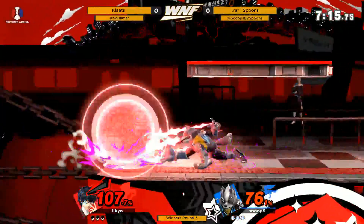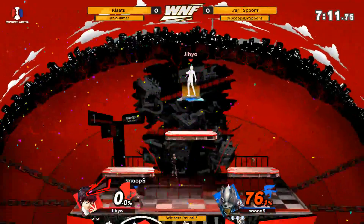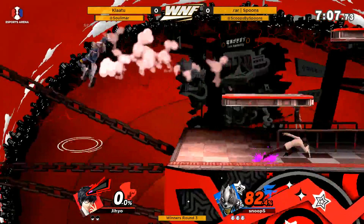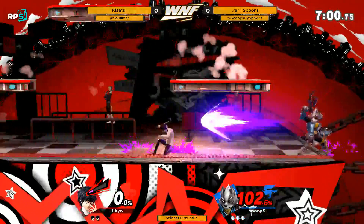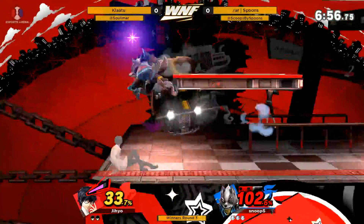When I was playing Joker I kept getting confused trying to get the grappling hook but having Arsene. Looks like Spoons gets the first stock with the down smash, yeah. A little bit of a knockback nerf on that but still very good — they didn't touch the speed or frame data so it's still a very very good move.